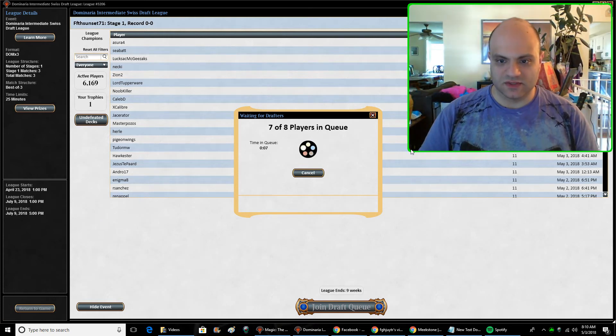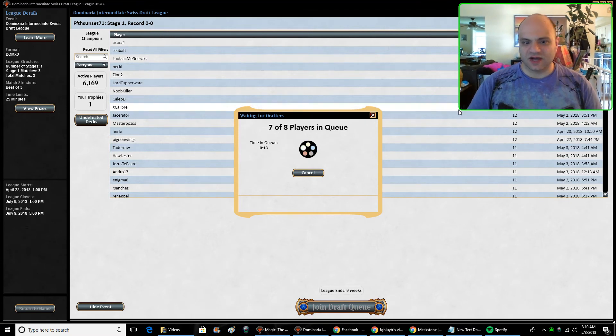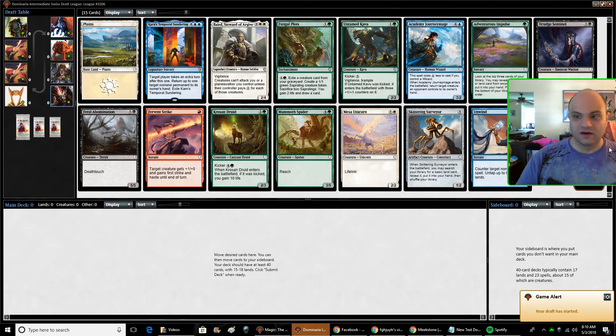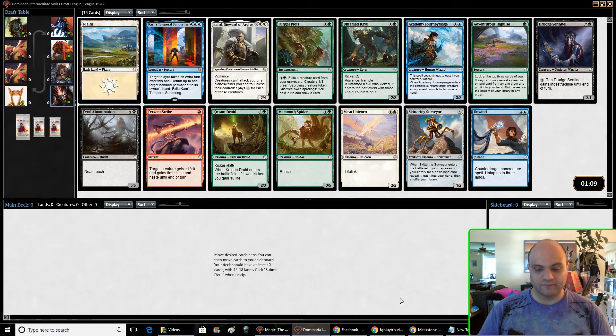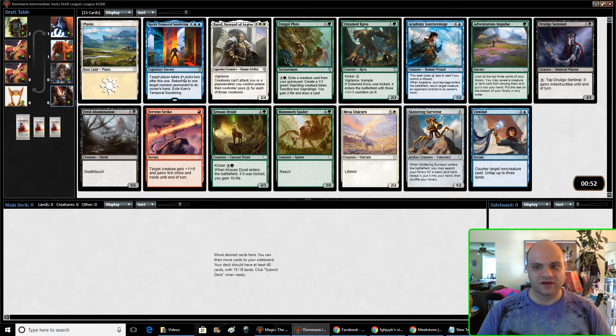Hey guys, welcome. We're going to do some Dominaria drafting. I've done about six drafts, I would say, and I've only got one trophy so far. It's kind of a hard format. I have been really attracted to the green and black cards — I feel like those are the two strongest colors.